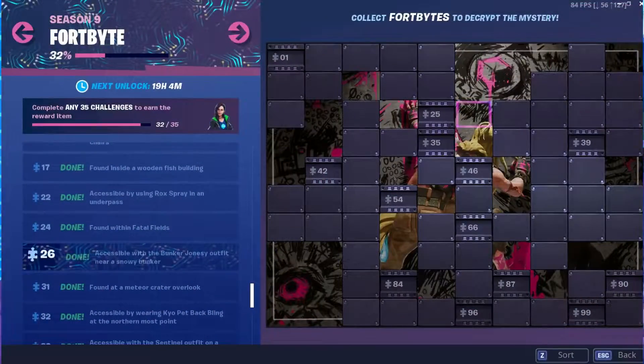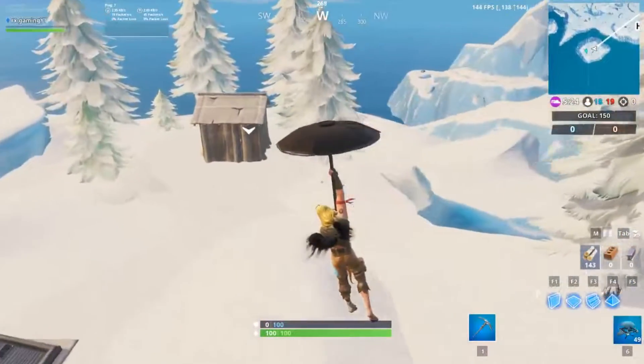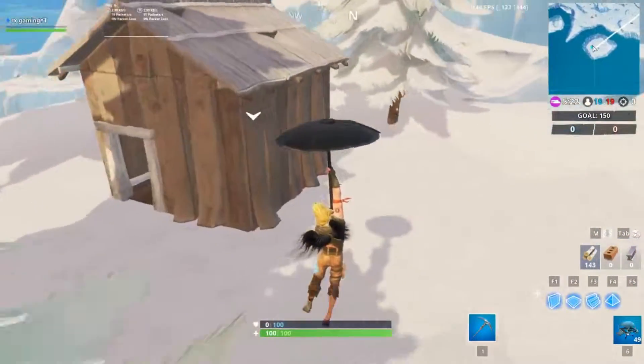The sixth fortbyte for this week is number 26 and is accessible with the Bunker Jonesy outfit near a snowy bunker. You will need Bunker Jonesy for this one.